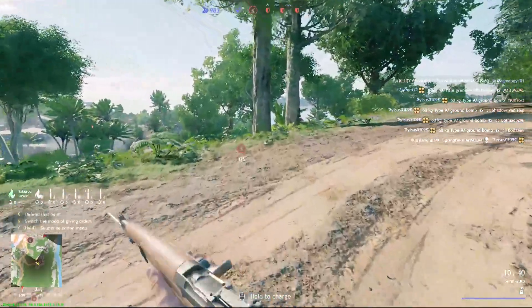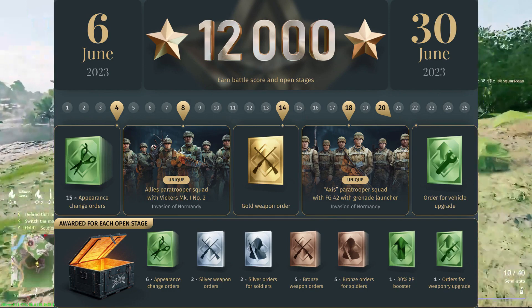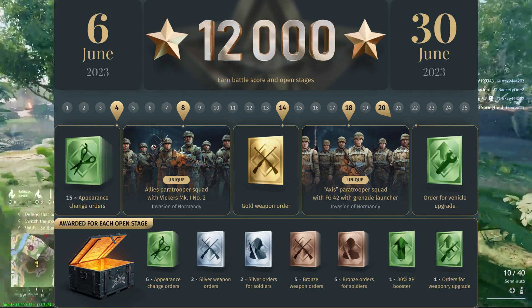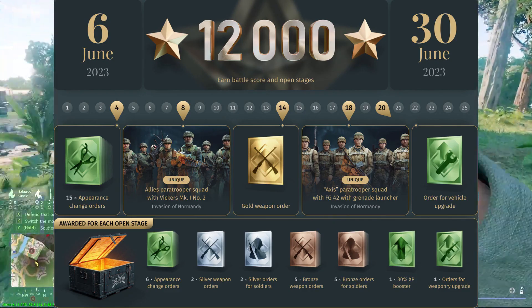As with each open stage, when you reach the 4th day, 8th day, 14th, 18th, or 20th, you'll be able to get one of these milestone rewards — appearance change orders, silver weaponry, bronze orders, and weapon upgrade orders.